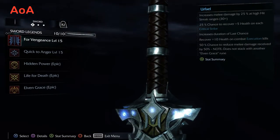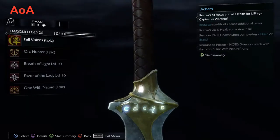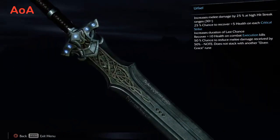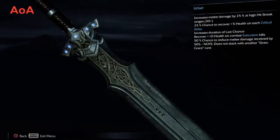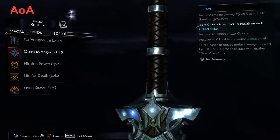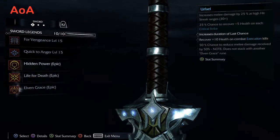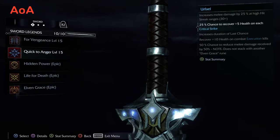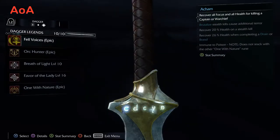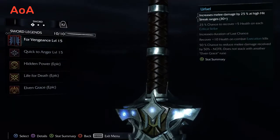Now we're going into weapons. As you can see, these are all my weapons - I've fully upgraded them, as I have completed the game. This is the stat page right there. You can see the stats up in the upper right-hand corner. And these are the runes. You collect runes by killing captains and warchiefs.